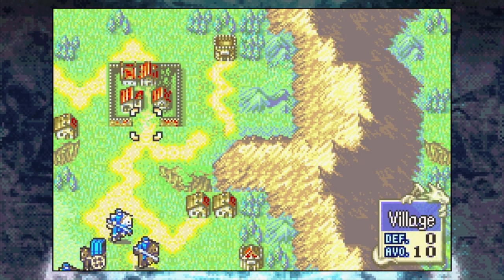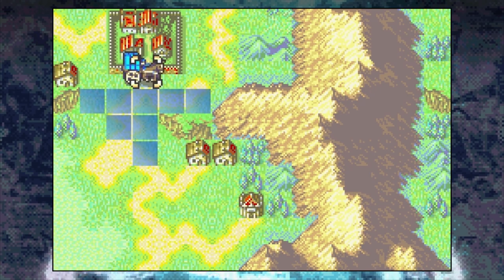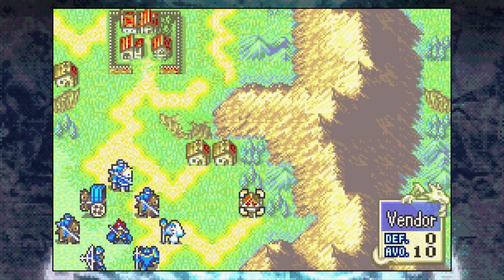The village to the north of your starting position gives you an armor slayer, which is going to be useful against the boss later on. The armory to the north sells basic iron weapons as well as javelins, while the vendor to the east sells vulneraries.